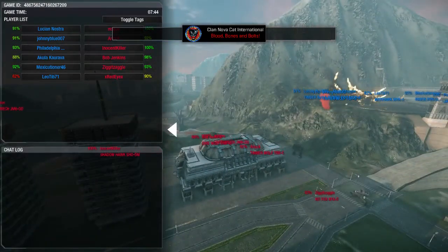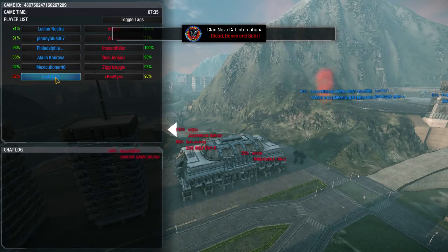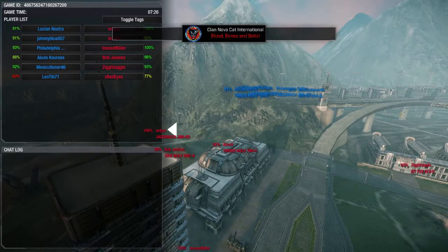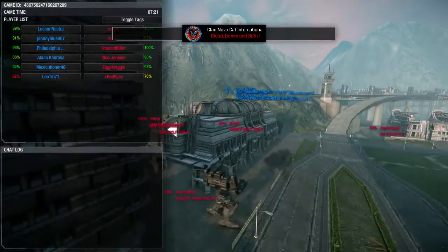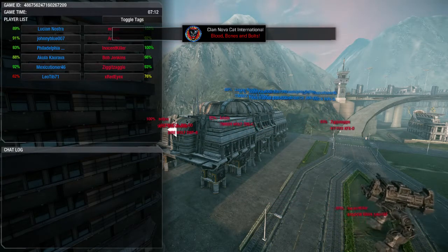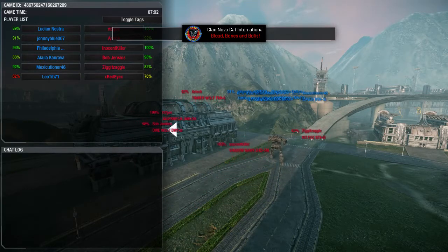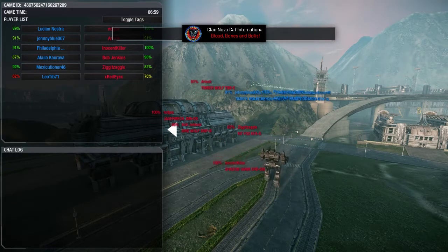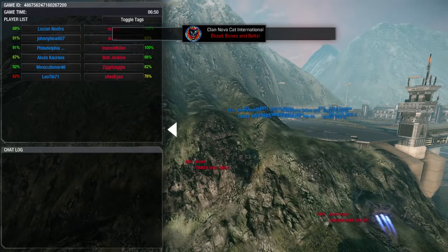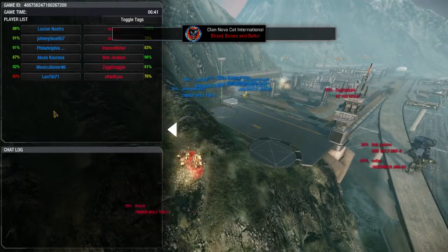An airstrike going on, a few damage dealt at the extremes. Leo Tib has to be careful in that Warhawk — one hit to his left torso and it's gone. Some long-range shots with those AC 5s — two AC 5s, two medium lasers on Innocent Killer getting some free hits. Clan Nova Cat still has the high ground, and now they're pushing really hard — looks like a big push from Robinson Rangers. Stuff's about to get real.